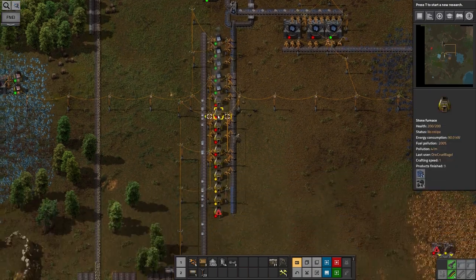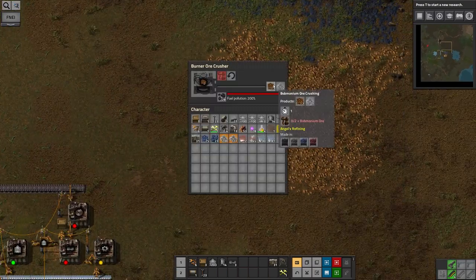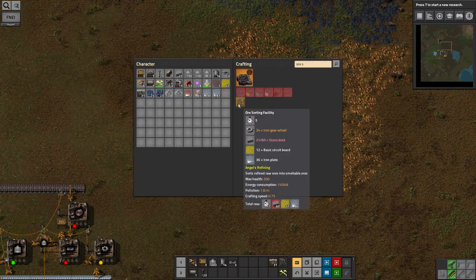You need quite a lot of wood running through your factory to produce enough of it. It's not practical to get it by chopping down trees — yes you get a lot from chopping them down but you can't really automate that. There are various ways of growing wood in Angel Bobs, and the one I'm doing here is Bob's Greenhouses — which to be honest isn't the best way because it's a bit too simple and a lot of people reckon it's kind of cheating. But I didn't realise this at the time so I've gone for it anyway.